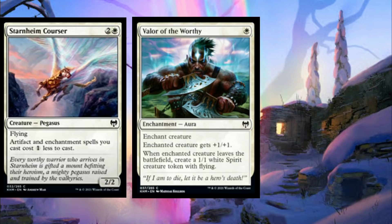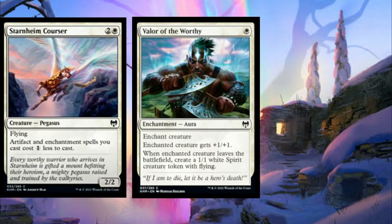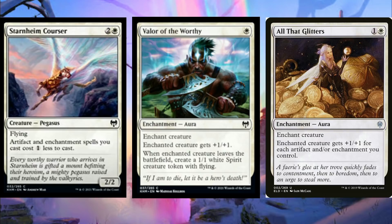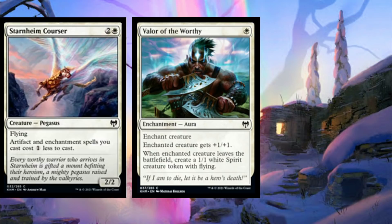Valor of the Worthy is just one white mana for an aura that gives the enchanted creature plus one plus one, and whenever the creature leaves the battlefield, create a 1/1 white spirit creature token with flying. It turns the creature into a better Doomed Traveler, because it's not just when the creature dies — it's when it leaves the battlefield. So if it's bounced or exiled, you still get the spirit token. I'm not super sure this card is worth playing, but there's a green-white or mono-white enchantments deck with All That Glitters and Lurrus that people have been trying to make work, so maybe this card goes in because it's a really cheap aura.